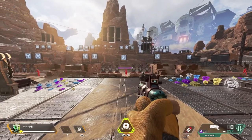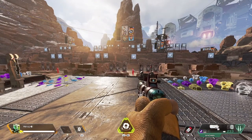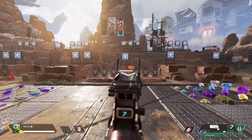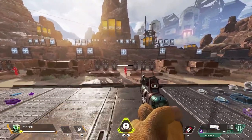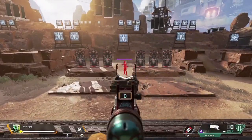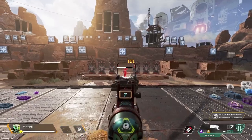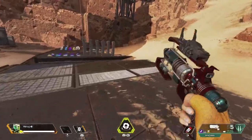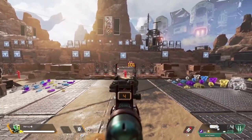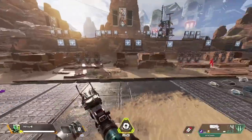Coming in at number 1 — the best gun in Apex Legends Season 5 — is the Wingman. This is a very high-skill gun. The damage output is probably the highest in the game per shot — DPS is 117, but 45 to the body, 90 to the head, and 41 to the legs. They've nerfed and buffed this gun multiple times but it just melts as long as you hit your shots.